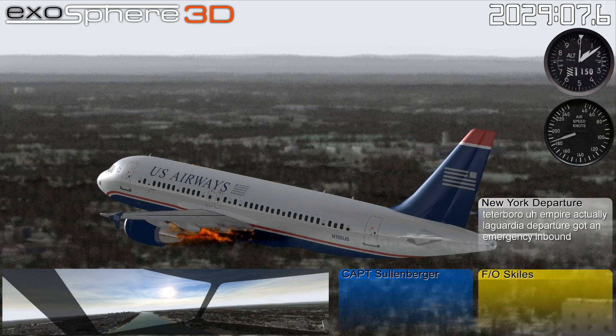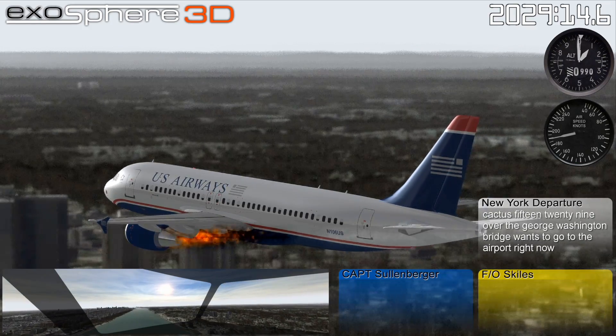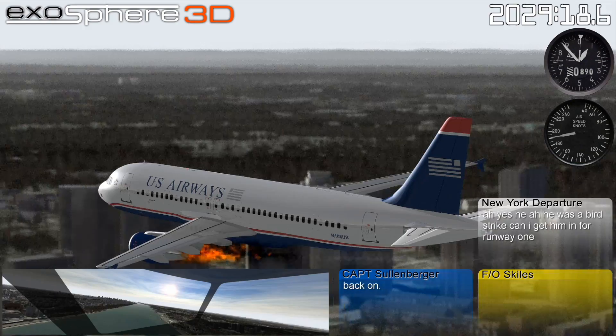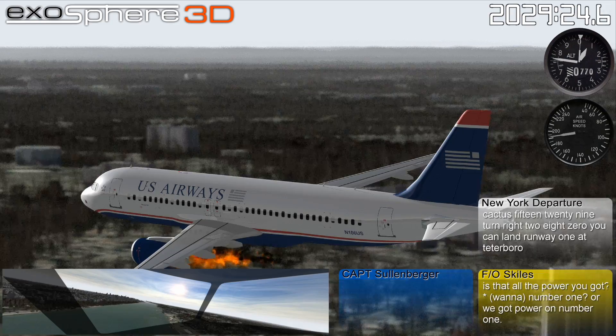Teterboro Empire. Actually, LaGuardia Departure got an emergency inbound. Hey guys, Cactus 1529 over the George Washington Bridge — he wants to go to your airport right now. He wants to go to our airport. Check. Does he need assistance? Yes, it was a bird strike. Can I get him in for runway 1? Runway 1, that's good. Cactus 1529, turn right 280. You can land runway 1 at Teterboro.